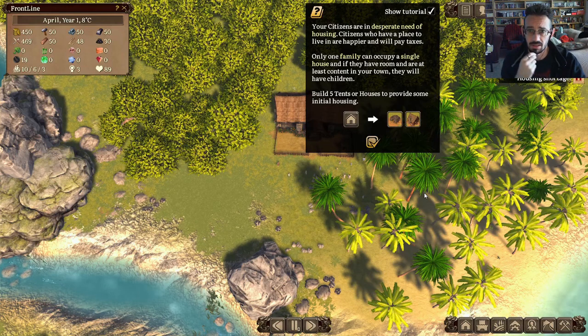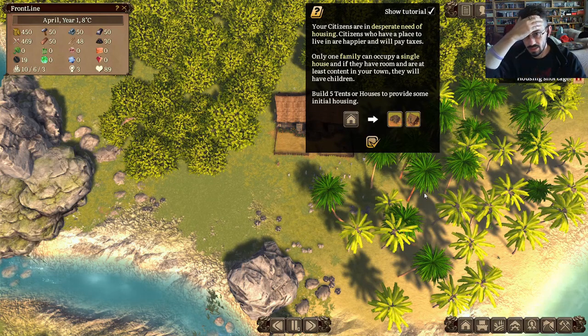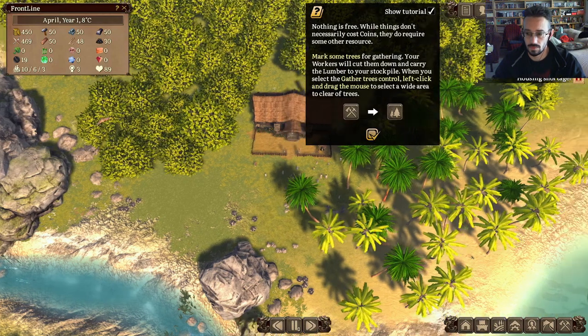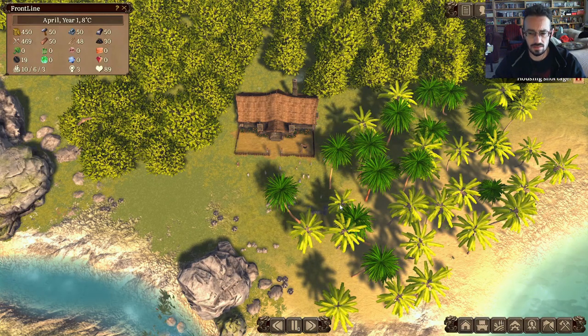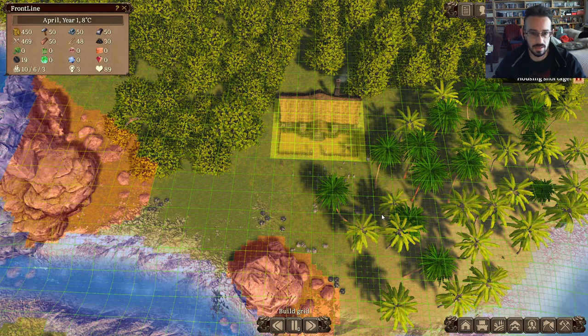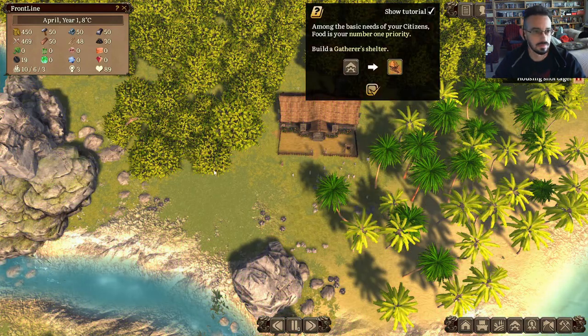Build five tents or houses. Housing — nothing is free, but things don't necessarily cost coins, they require other resources. Okay, so that's fair. This is set up very similarly. Then it said something about G for overlay — there are all sorts of cool grid views. Let's go with housing first.